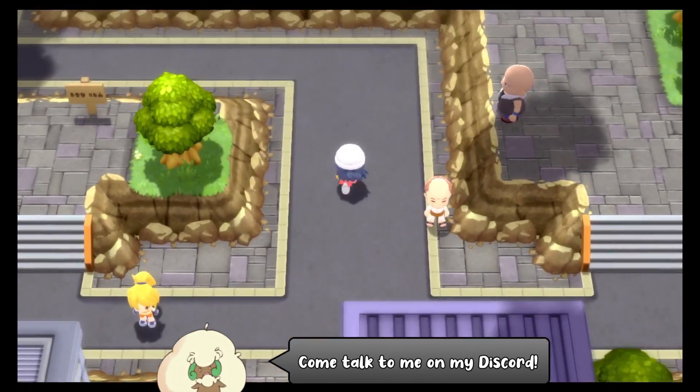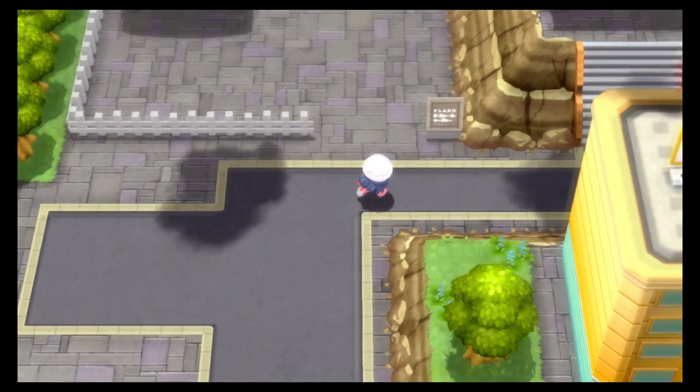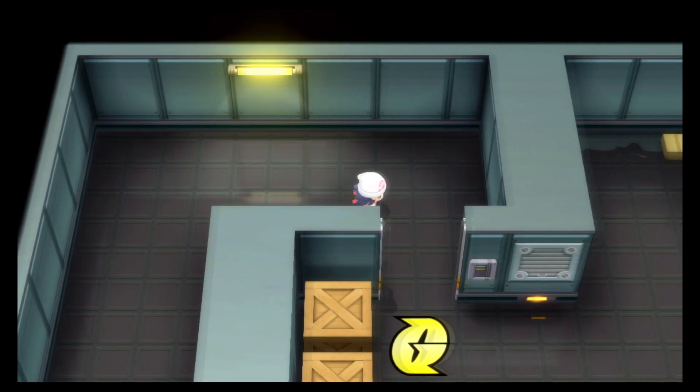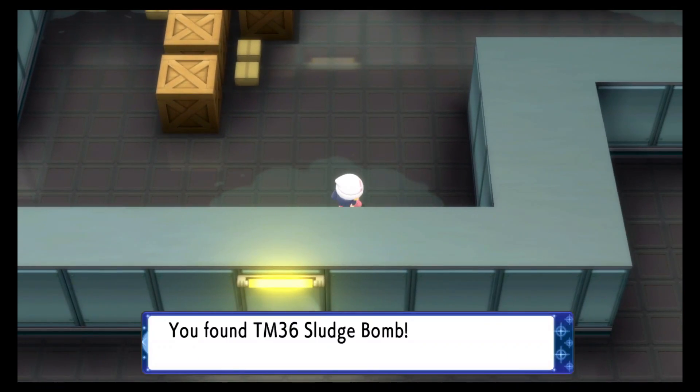The first method is in Veilstone City. You can fly on over there and make your way into the Galactic Warehouse. You need the key to get through here, which means you need to do the whole cutscene at Lake Acuity first. So once you make your way down here, go up at this fork in the road and cut through this door. Again, you won't be able to go through that door either until you've completed this whole cutscene thing here.